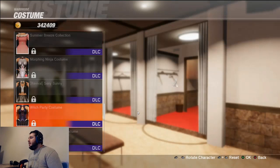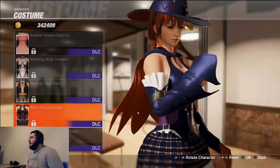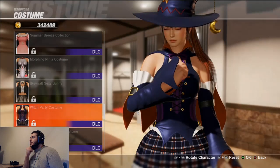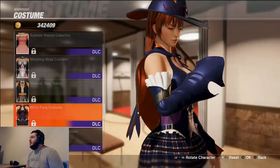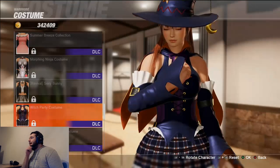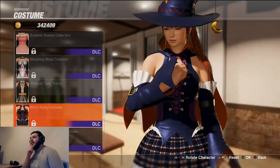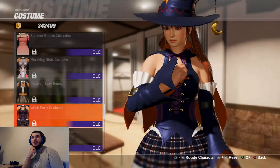The witch party costume is a Halloween event outfit. I'm gonna drop it to a 6 out of 10 because the costume looks way too plasticky — it looks like a cosplay, not like she's using leather, just some form of plastic. The moon kind of looks weird too — it looks like it's supposed to be real gold but then looks fake. We've seen better.